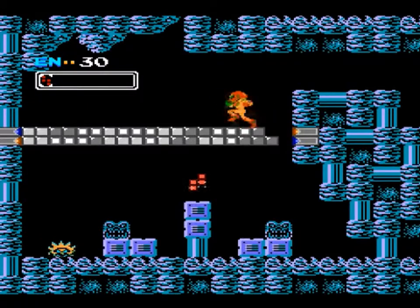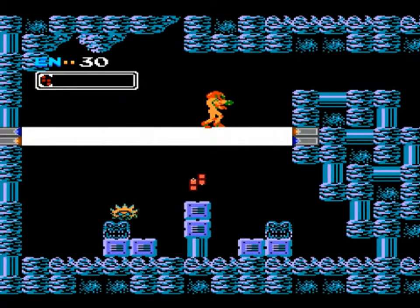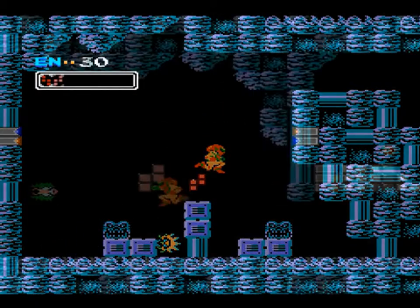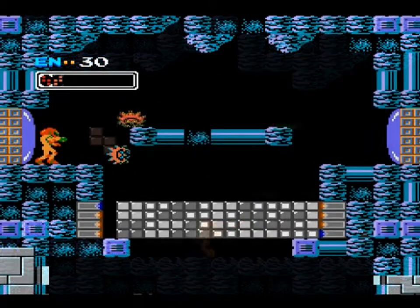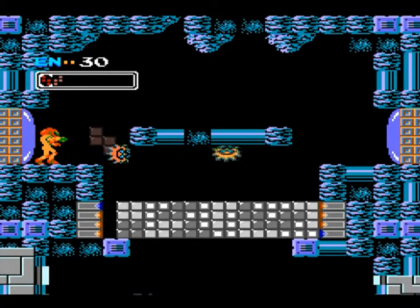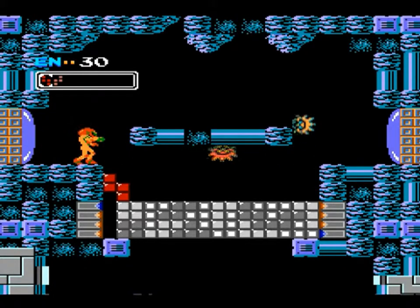Blocks are used on these bridge type things where you form lines, and like Tetris it disappears, making the path accessible. However, you can only have one block of the same type out at one time. You'll find areas where you need particular blocks to get through, so off you go hunting for Tetris blocks in a very large Metroid-esque style maze.